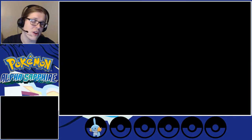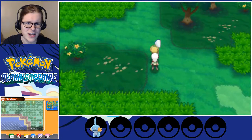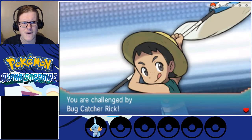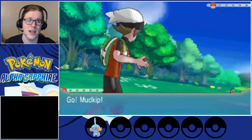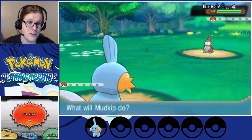He lost — should have trained more. There are, I think, three trainers on this route and we've already taken one down. I think this is our next challenge. Our eyes met — I'll take you on with my Bug Catcher. Maybe there's four trainers on this route. Bug Catcher Rick, let's do it. Hello Rick — can you handle Mudkip?